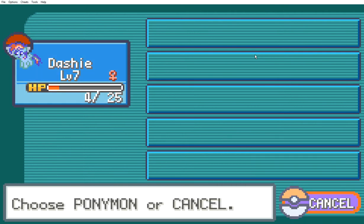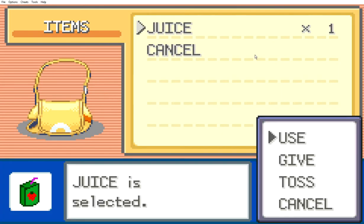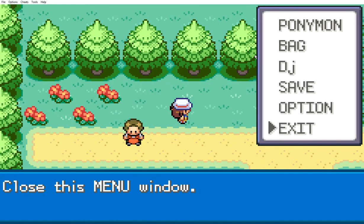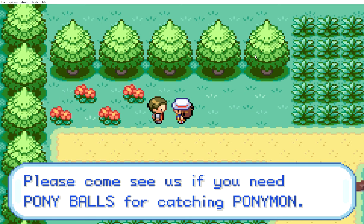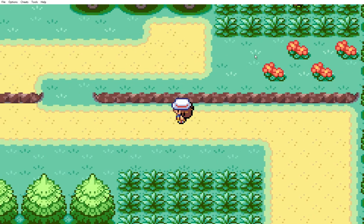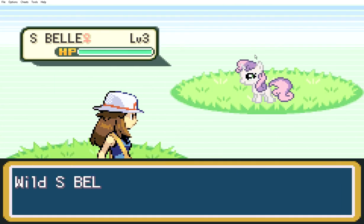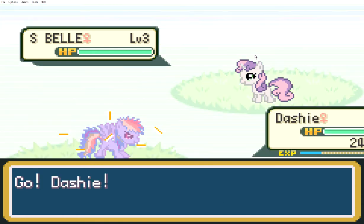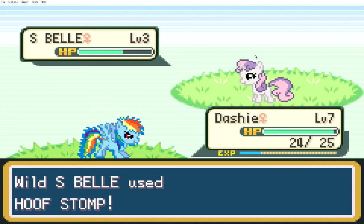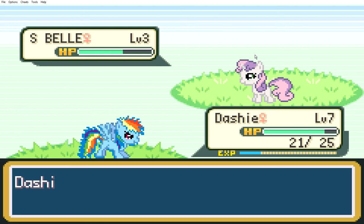Where's my bag? Used this one — Dashi's HP was restored by 20. Wrong button! Why do I keep doing that? Please come see us and eat any Ponymon balls. I have to seriously walk through this grass? I don't want my Rainbow Dash to faint on me. Oh hello, Sweetie Bell! Prepare to be Rainbowdized! I learned Dash! That must be a signature move! Let's see what it does. Dashi used Dash! It's super effective!